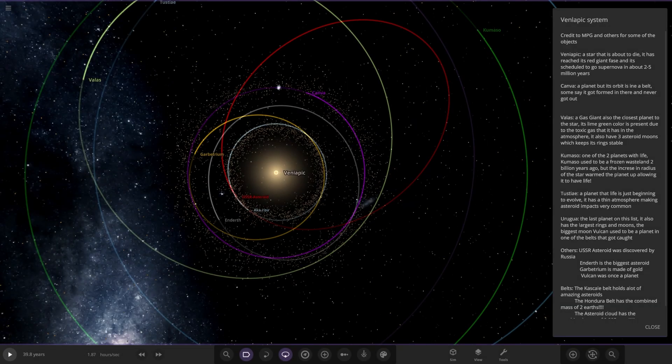We've got a big one. Credit to Man Planet Guy and some of the others for the objects. So Venlapic is a star that is about to die. It has reached its red giant phase and is scheduled to go nova in about 2.2 to 5 million years.